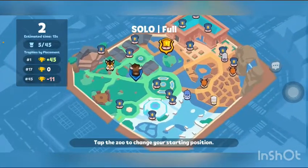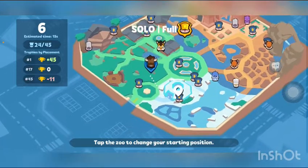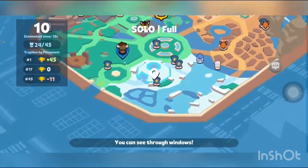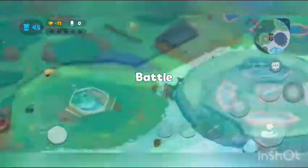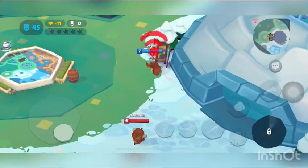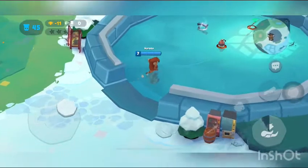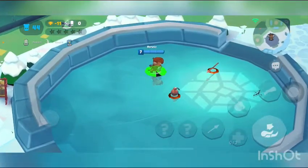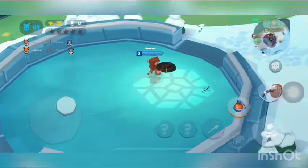Now let's play a solo match. At the start of a solo match, it's good to go to the igloo, which is at the bottom of the map, because you get a lot of high quality weapons over there. I'm heading there now. As you can see, you get a lot of high quality weapons — maybe not always the highest quality, but you get weapons, and that's all we want.